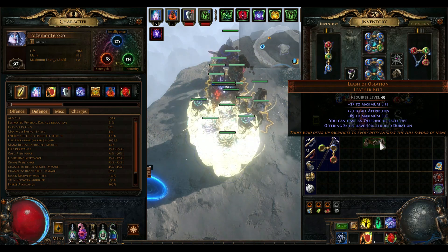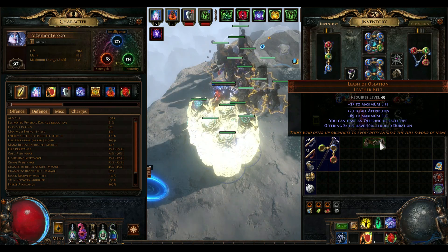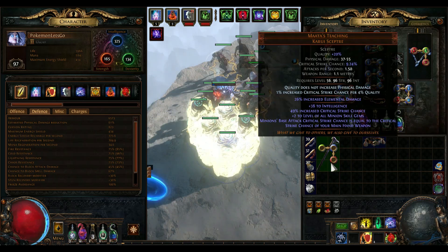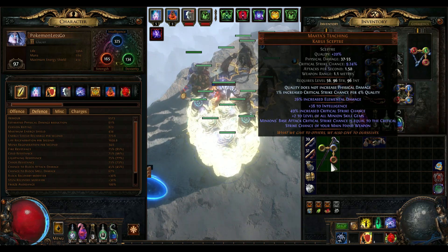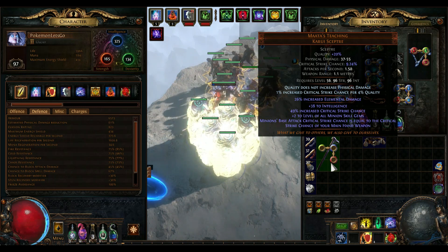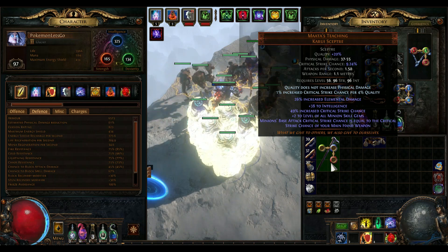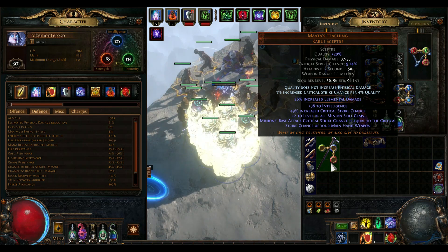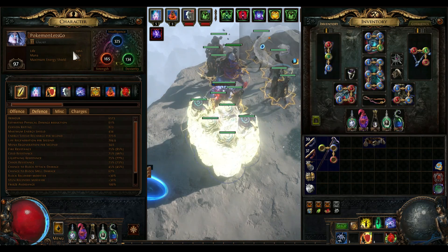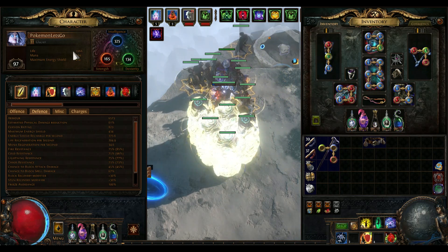I'm not going into details about the build, but feel free to check my POB in the description for some reference. My setup works for most specters. For attack-based specters, I only need to use this weapon instead, which gives plus 2 to all minion gems and minions' base attack crit chance becomes 9.3 percent, and then respect part of the skill tree to get some minion accuracy. As you can see, my IGN is 'Pokemon Let's Go' — so this league I'm gonna try out different specters and I'm sure there will be a lot of fun.